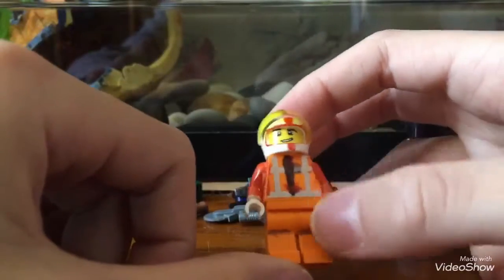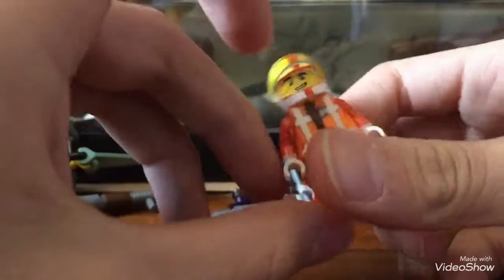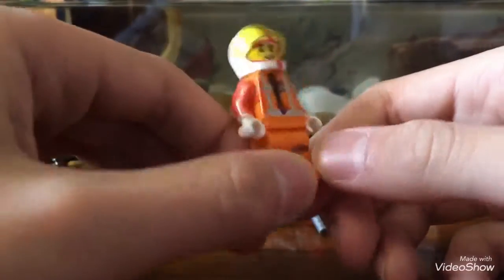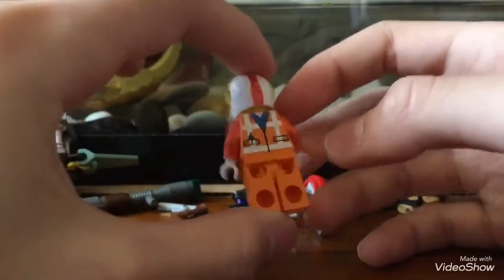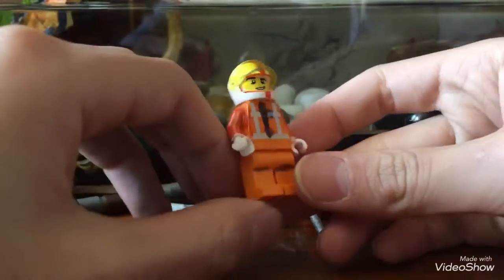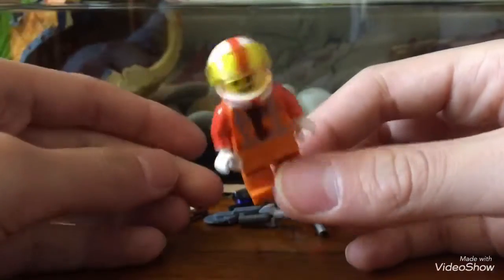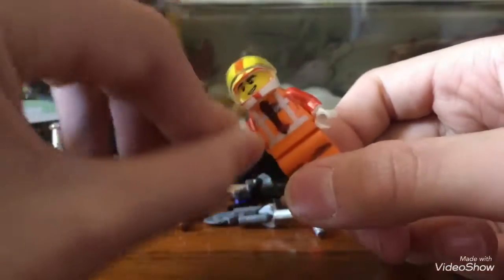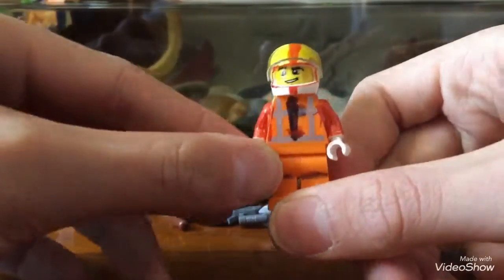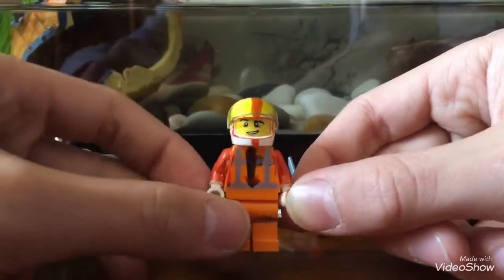The torso with the chrome stuff on it was actually Emmet's from The Lego Movie — I used his torso because on the back he has nice chrome detailing that kind of matches the Mission Specialist. The arms look a bit off-colored because I didn't have any orange arms, so I took white arms and colored over them with an orange Sharpie. The black stuff on it was a mistake — I tried to add the little zipper detail from the actual skin, and that didn't turn out great.